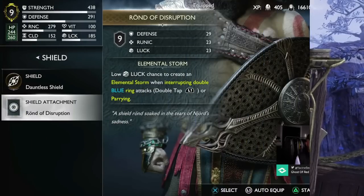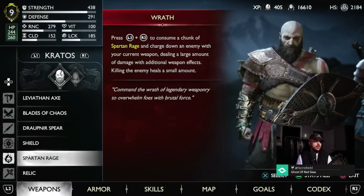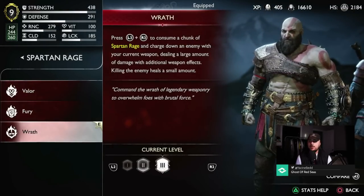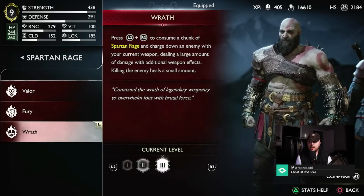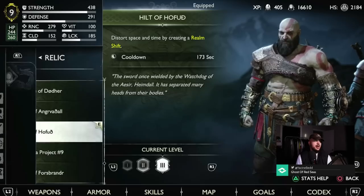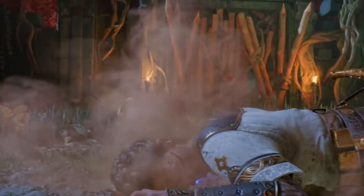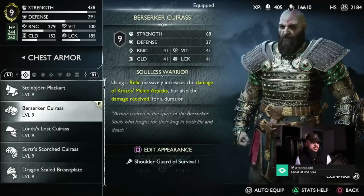For Spartan Rage, Wrath and Valor are both unlocked via the main quest, so you cannot miss them. The relic is also unmissable — Heimdall gives it to you when you kill him through the main quest.